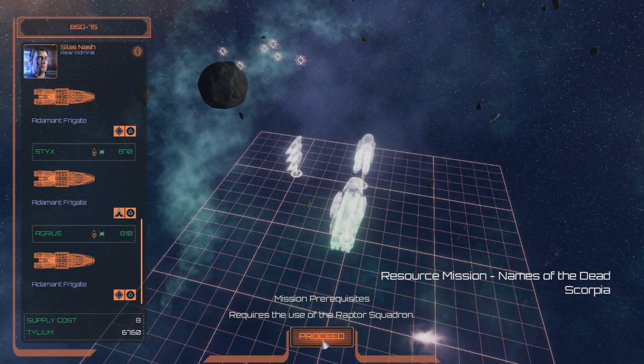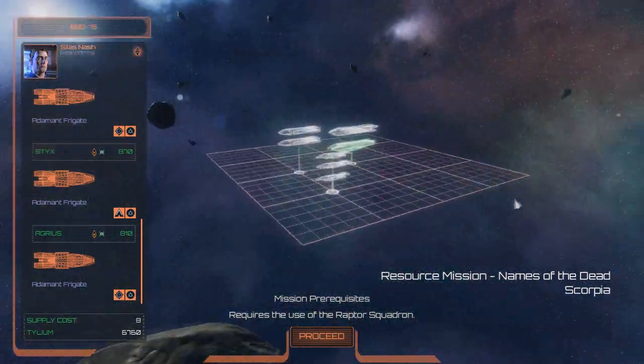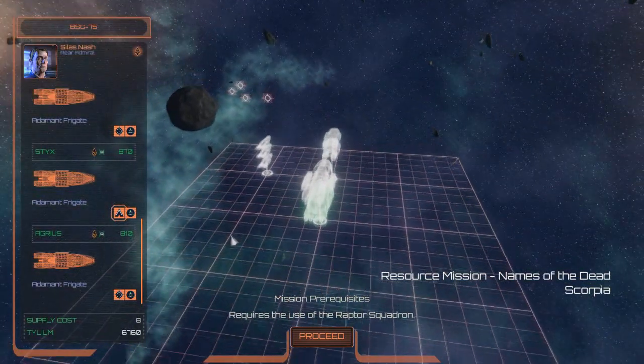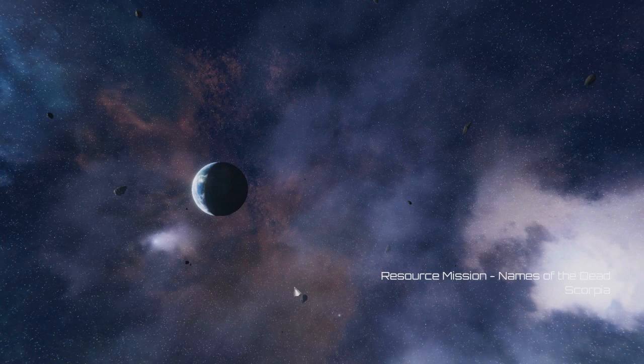We're fighting in Scorpia. Do we see the Scorpia shipyards anywhere? No, just the planet. There's probably going to be a base ship aboard or something like that, so we'll have to sweep with the fighters, knock out the majority of units from range, and then go in. Jumping in three, two, one.